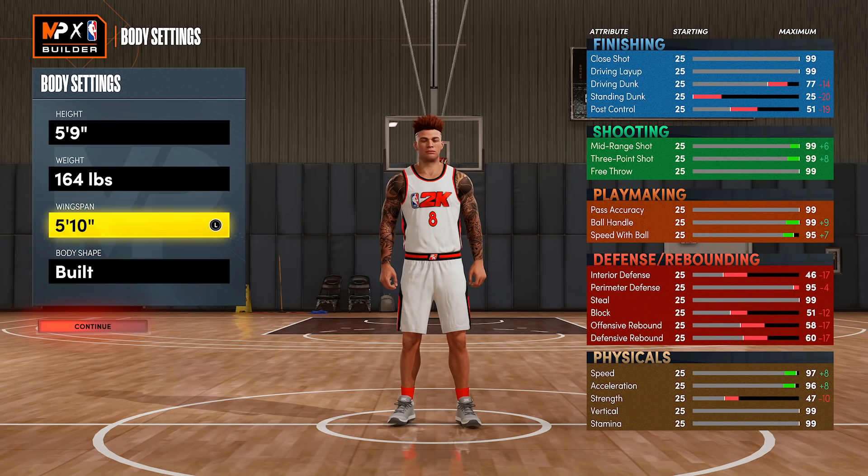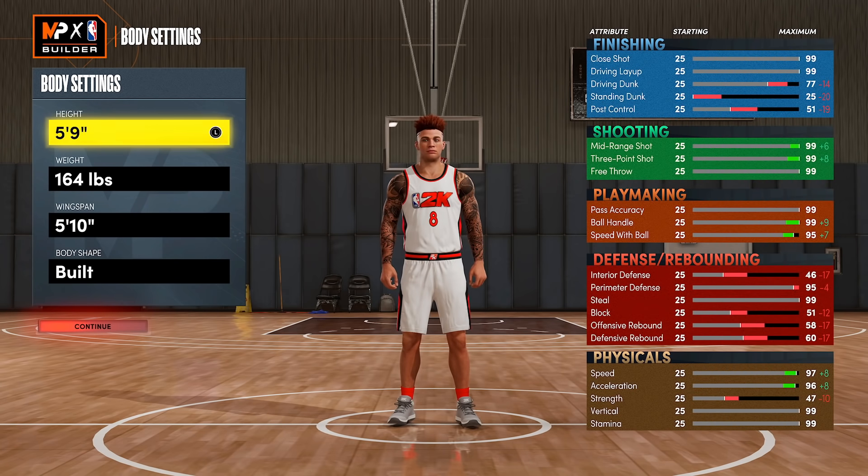If we're being completely truthful about the actual ratings at 5'9 with 5'10 wingspan, you can still achieve 99 steal and 95 perimeter defense while having 97 speed. Some could make the case that this is a good lock build, and it's really the same thing you would make if you're already making a 5'9 point guard. So in some way, the best counter to a 5'9 point guard is to also make one.